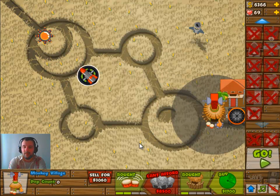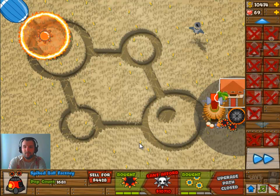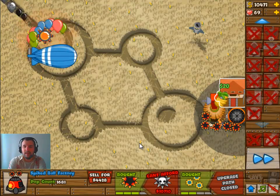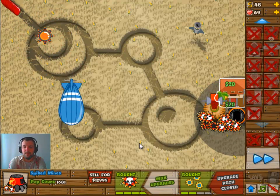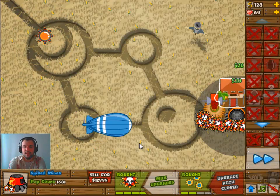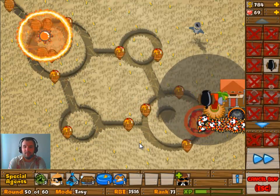I have upgrades on that Banana Farm, so hopefully I'll be able to afford it. I sell the Cannon to afford that last upgrade — it's 10,700 — and there we go, just about get it. It will be in time because about three of these spike balls will take out the MOAB.